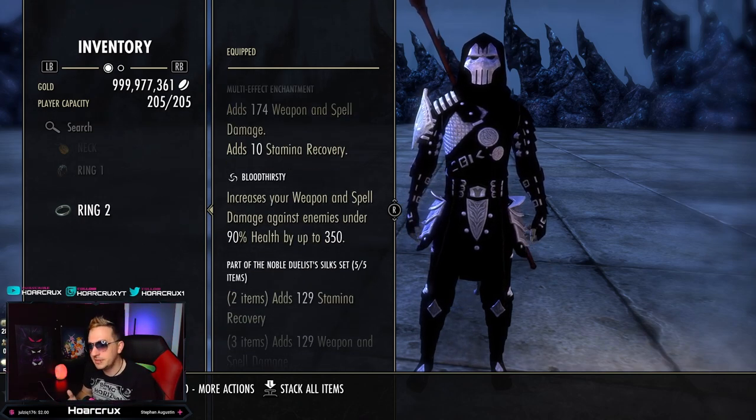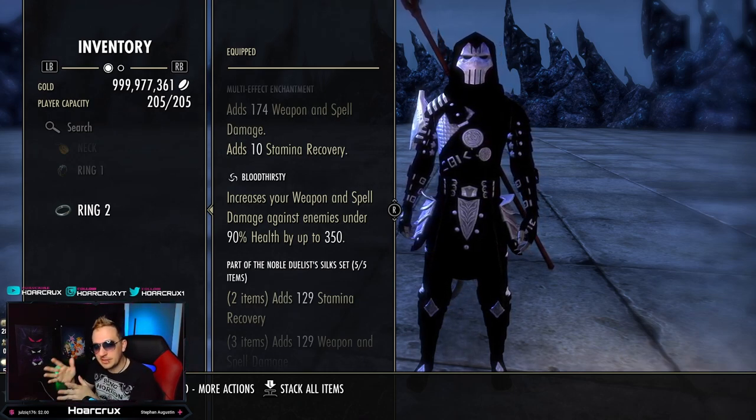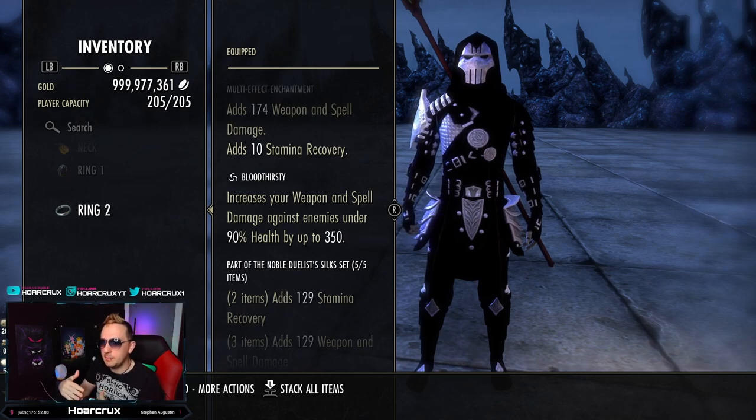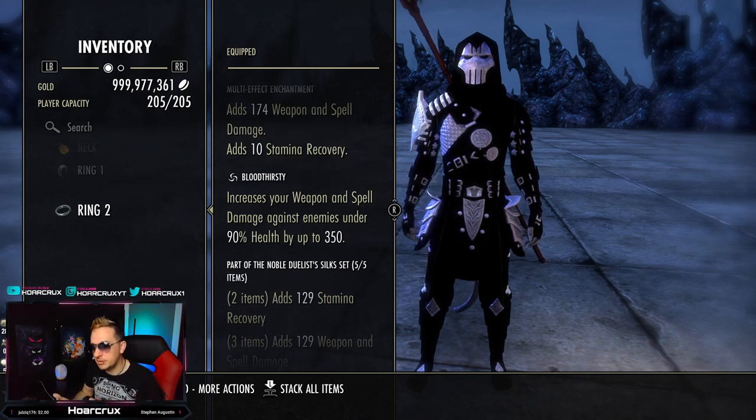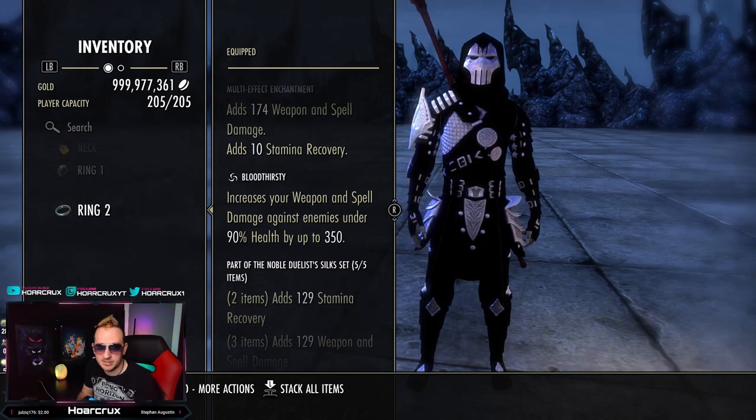The point of Bloodthirsty is that when you're attacking your orb — as you've noticed a couple times already in the video — it sits at literally 0% health. So you are getting the maximum benefit of Bloodthirsty, the 350 Weapon and Spell Damage, the entire time, which is going to give you the most damage possible.